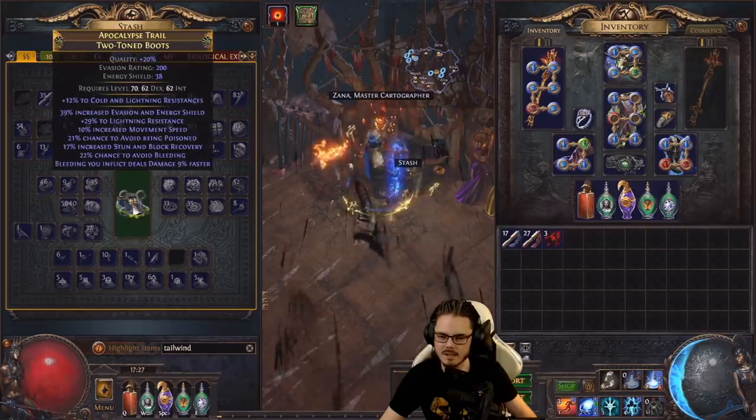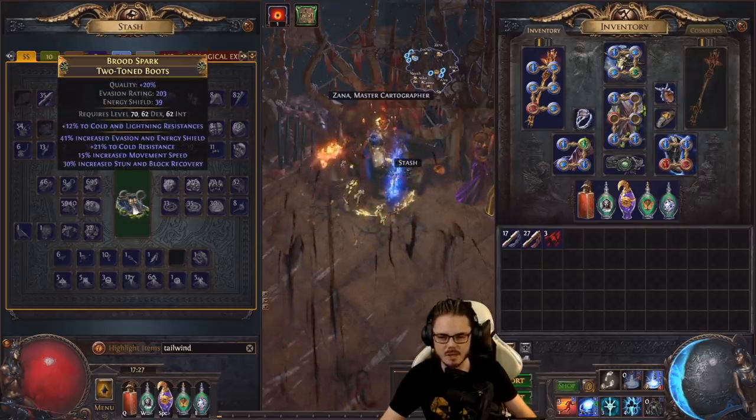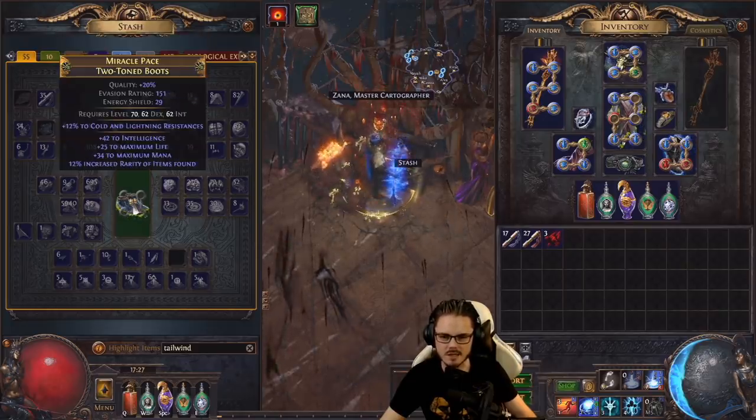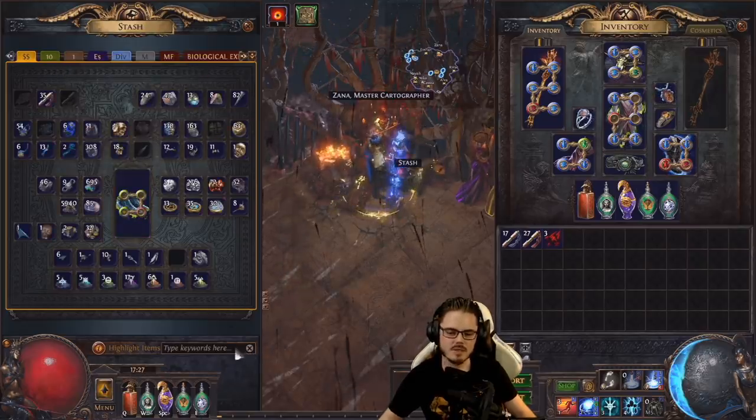Show me that Tailwind, baby — and only that Tailwind. The odds are low of getting Tailwind with nothing else, but we're going to try for it and do our best. Of course, if we accidentally land Amazing Boots, we could always sell them and buy another base. The upside of Chaos spamming is there's a small chance you might accidentally end up with Amazing Boots — pretty low odds though.